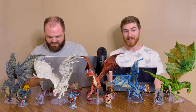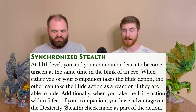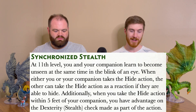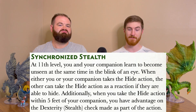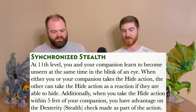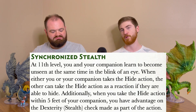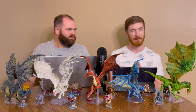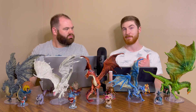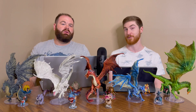At level 11, we have Synchronized Self. You and your companion learn to become unseen in the blink of an eye. When either you or your companion takes the Hide action, the other can take the Hide action as a reaction if they are able to hide. Additionally, when you take the Hide action within five feet of your companion, you have advantage on the Dexterity Stealth check made as part of the action. So you get some utility in combat, and having the ability to always gain advantage on stealth checks comes into play in roleplay scenarios as well.